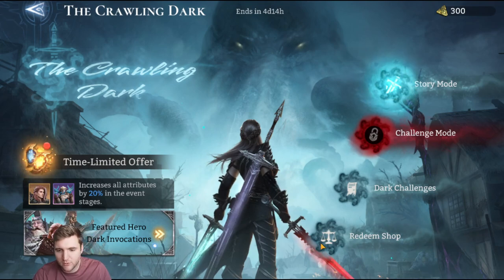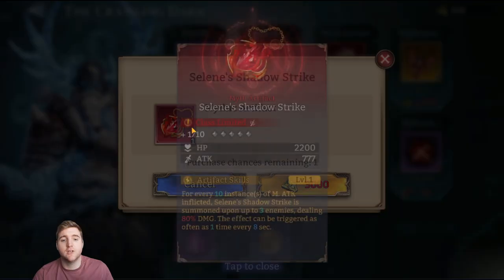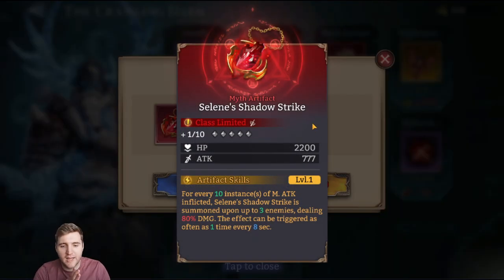Let's have a look around. There's the featured hero — the limited hero. And there is the redeem shop. You can buy Voroth. Voroth is a good hero; actually, he's better than the hero offered in the Halloween event. There's also Selene's Shadow Strike. They've made it so you can get this without buying it, which is cool.